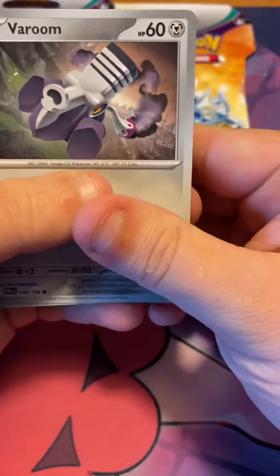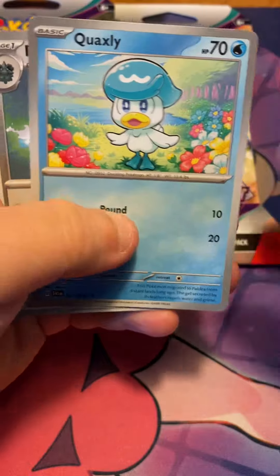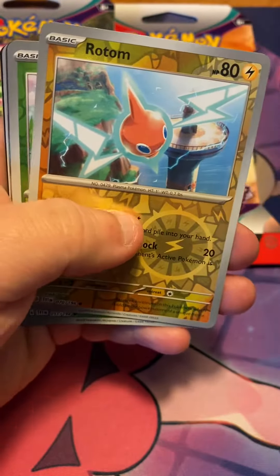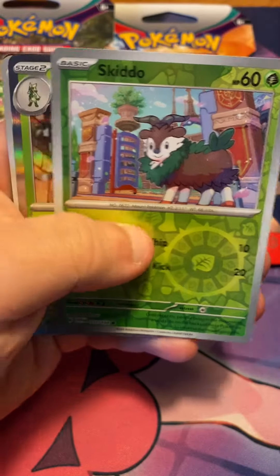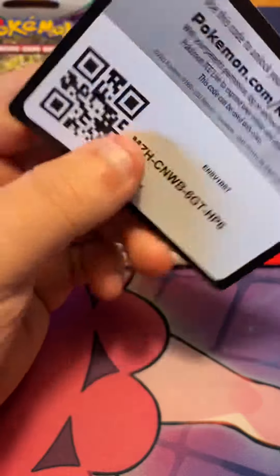We have Room, Cloncher, Skiddo, Quackslee, Fortress, Rocky Elment, Marble Stiff, Road Time Reverse, Skiddo Reverse, and a Mosquerada Hollow. That's a code card.